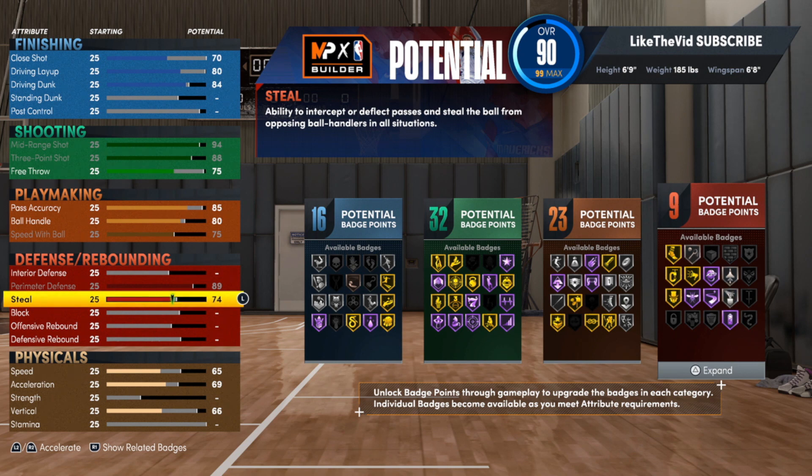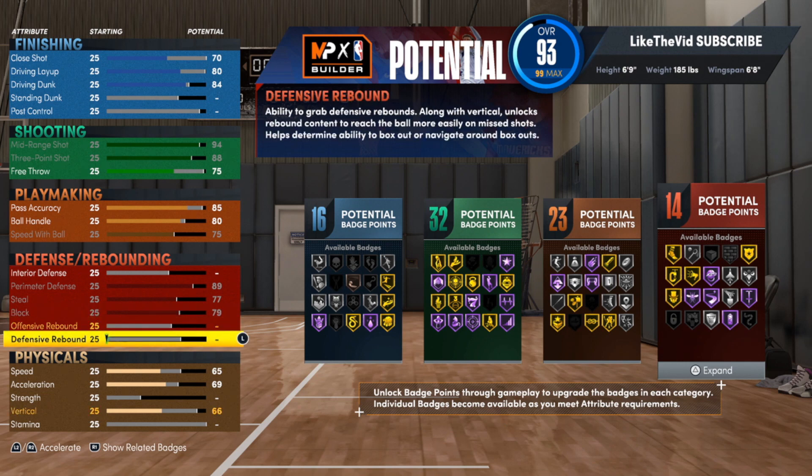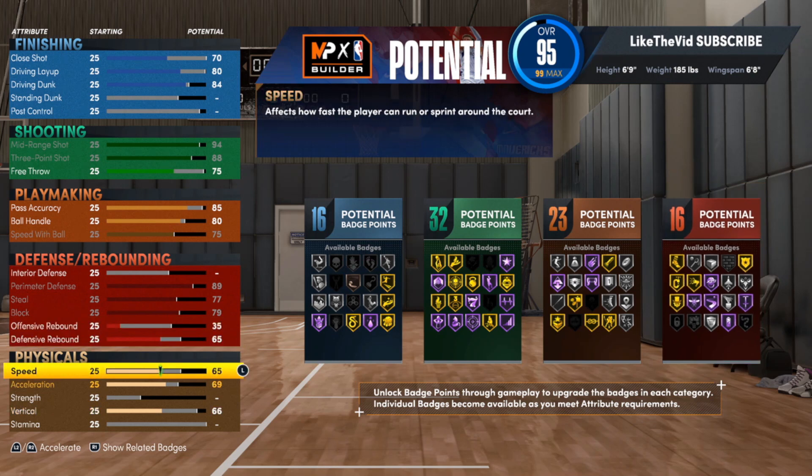For the perimeter defense, we're going to max that out at an 89. The steal, we're going to do the same thing — max it out at a 77. The block, we're going to take that up to a 79. Offensive rebound, we're going to leave that alone, but we will be taking defensive rebound up to a 65. I went a little too far so I got to take the offensive rebound back down to a 35.